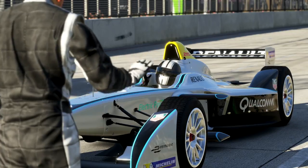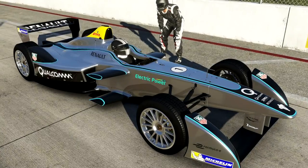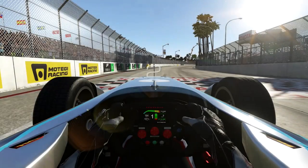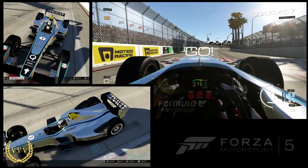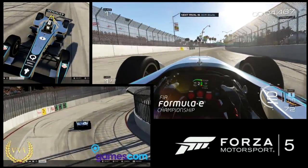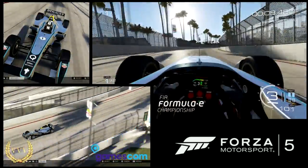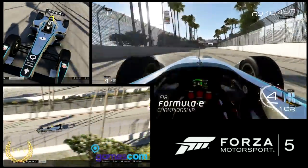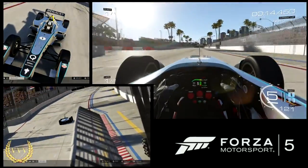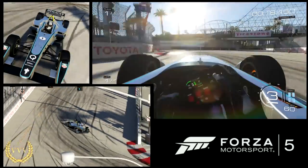Hello viewers and welcome to a video looking at the new Formula E car which was added to Forza Motorsport 5 this week for a special challenge, with Dan Greenwald mentioning it on stage at the Microsoft Gamescom press conference. We've been sent this video in by Cody who's been having a few runs on it — he's put together this multi-cam video racing around Long Beach, probably the most appropriate circuit for the car in the game, giving us a chance to see the visuals, look at the handling, and look at the series as well.